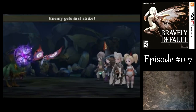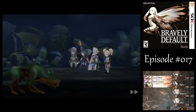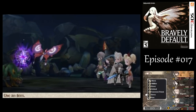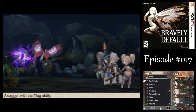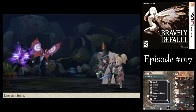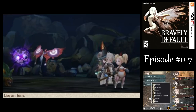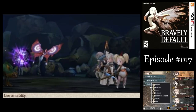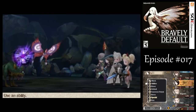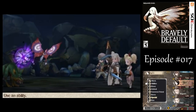And there's the last new enemy in the middle there - Dark Lantern. Those guys can inflict the fear or dread status as they sometimes call it, and that prevents you from using the brave and default commands. But it's really not a big concern during random battles - it's really only a problem during a boss fight or something. They are weak to light, but I can't exploit that weakness right now.